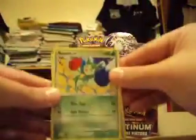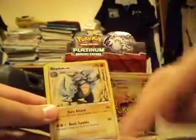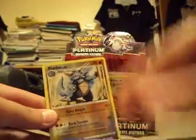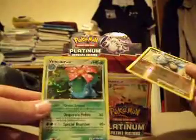Rosalia, Cherubi, Meditite, Gible, Bulbasaur, Cyrus's Initiative, Pinsir, Rhydon. That's weird — Rhydon, Reverse Rhydon. And a Venusaur Hollow. Great, that's awesome.